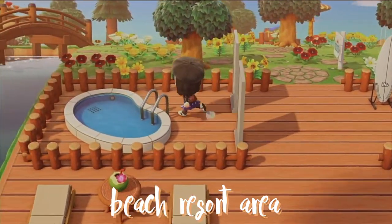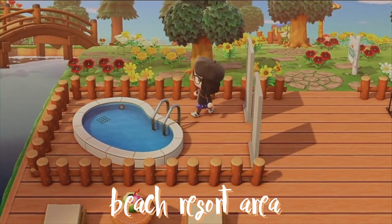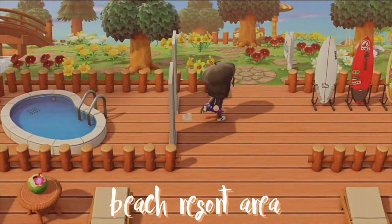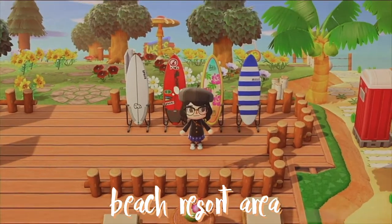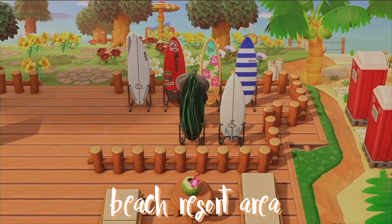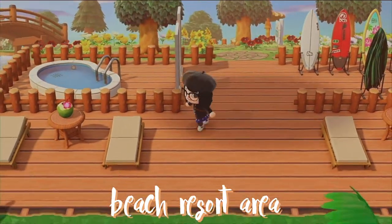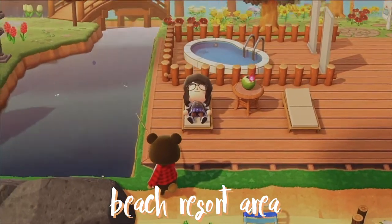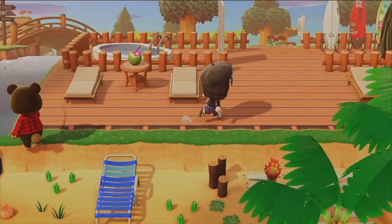Right here is our little pool area, covered with simple panels so they could have an entry area. This is where they put their beach area in, and then we have some surfboards. I just bought a surfboard as well from the island I visited, so now we have our surfboards for surfing. Down here we have our relaxing area with poolside beds and a round table with some coconut juice — just having a good time.